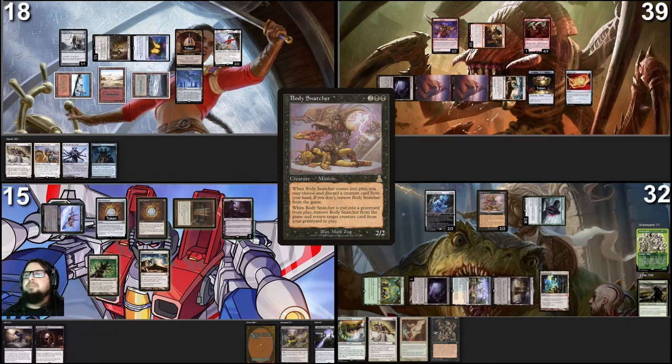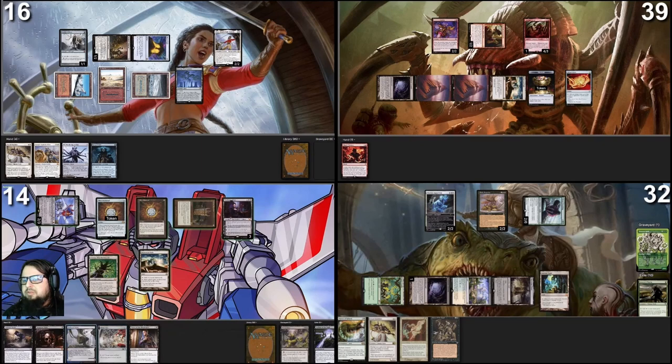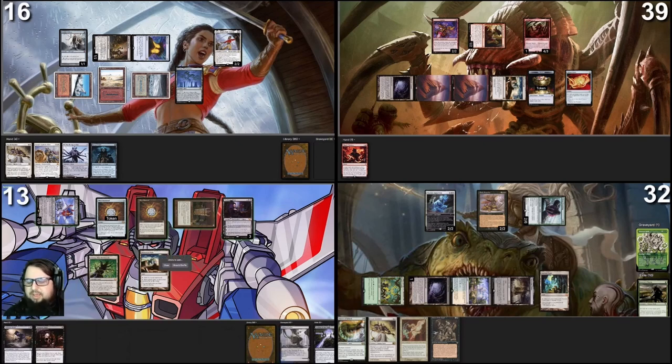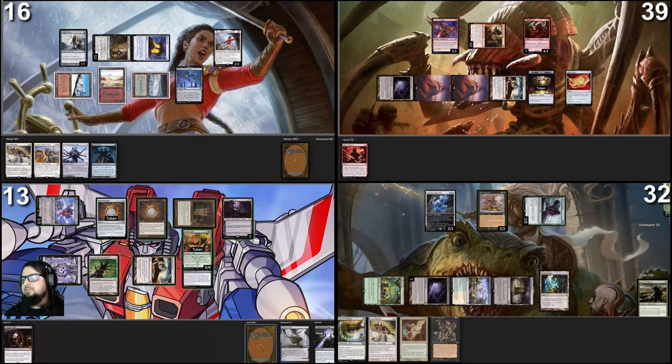Mons, I attack you for two in the air because I want to take the Monarch — I take two, and I'm the Monarch. I activate Professor Onyx — look at the top three cards, put one into hand, the rest to graveyard. I put Voltaic Key and Thorn of the Black Rose to graveyard, keep Polluted Delta. Crack Polluted Delta, go to thirteen life, find a Swamp, tap the Swamp and Homeward Path, and cast Animate Dead targeting Protean Hulk. No response — you get the Hulk, it's a five-six. End of turn, I draw a card as Monarch, then Starscream triggers — Pontus, take two.